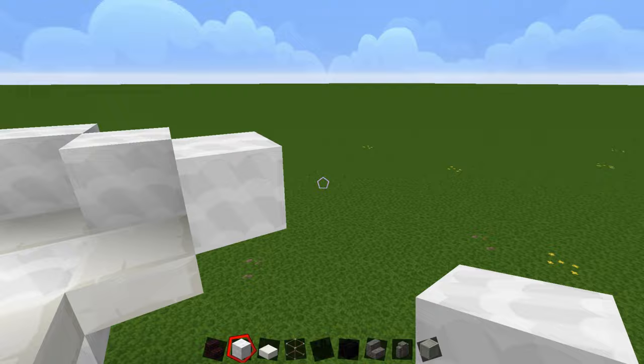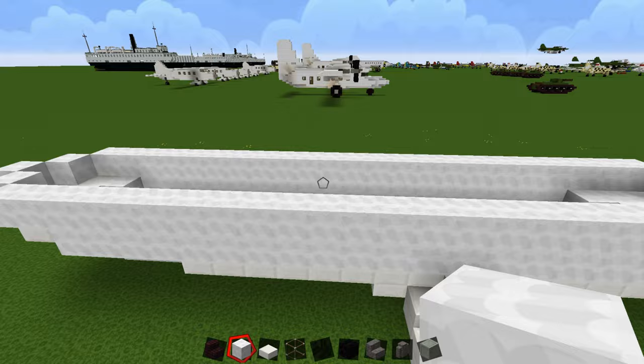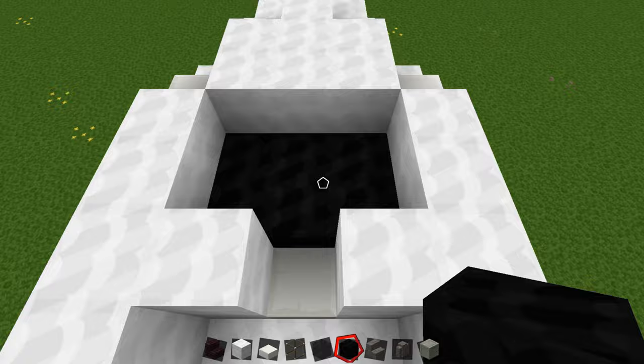There are no slabs at the back part because this is basically where the tail starts building up — it's also the very end of the plane. This is the full length of the plane now, it's a very small plane. Once you have your cockpit area figured out, build the cockpit walls up and fill it in with black wool for your cabin.